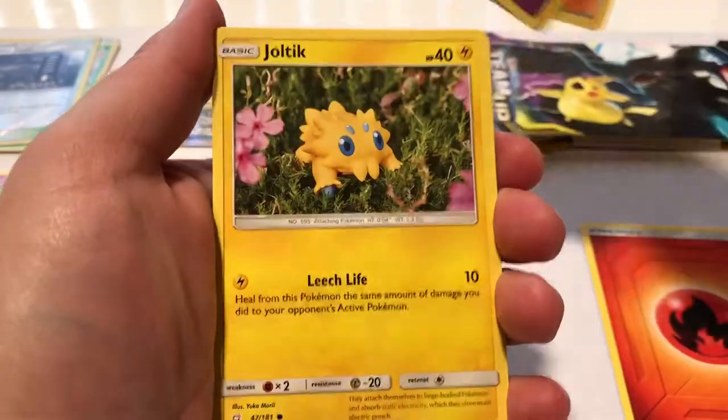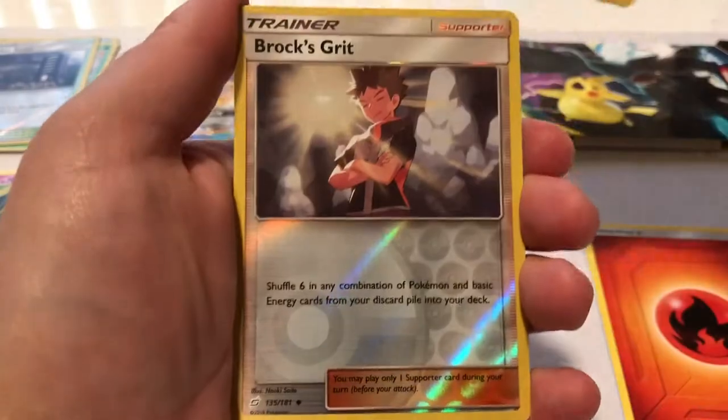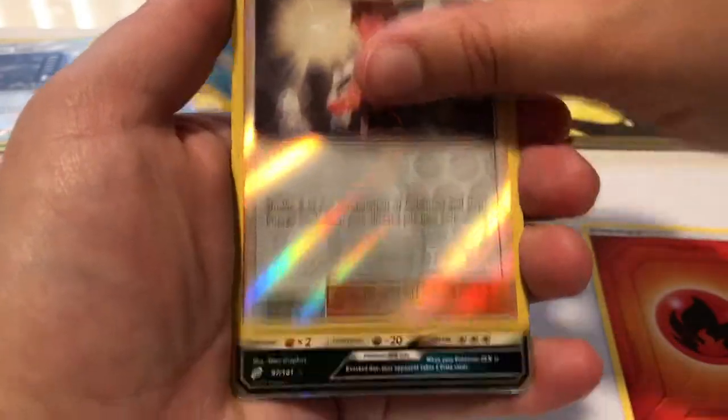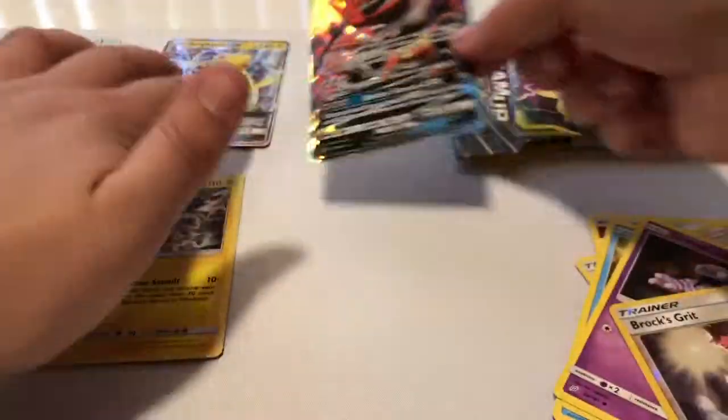Oregon, Flaaffy, Jynx, Joltik, Blitzle, Squirtle, Tentacool, Grimer. The reverse is Brock's Grit and an Incineroar GX — two GX's, two GX's!